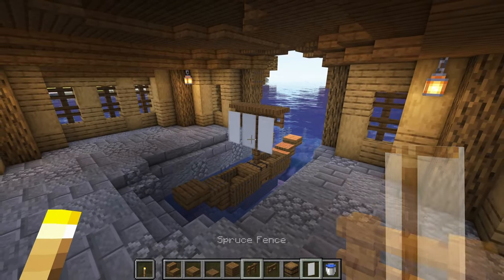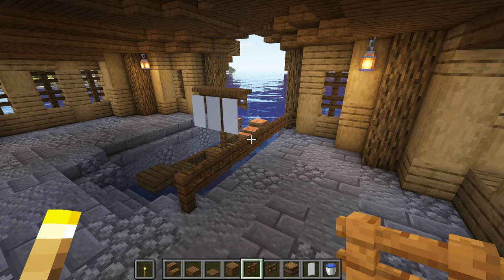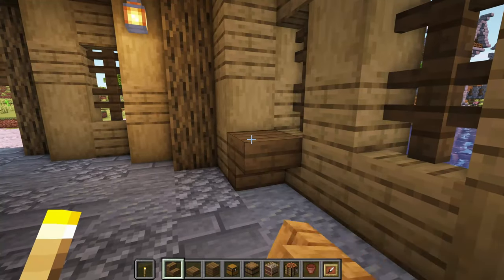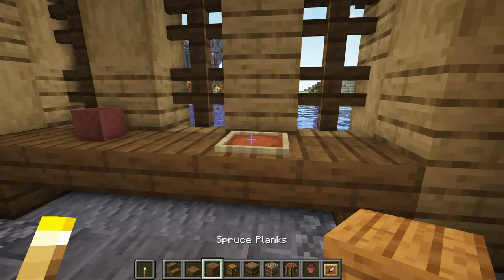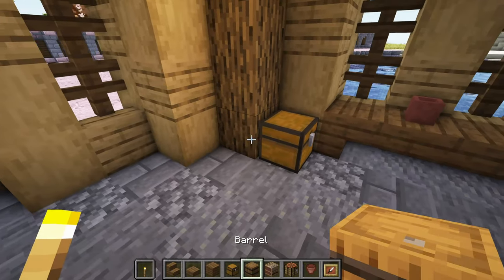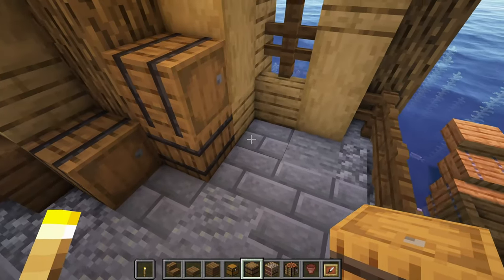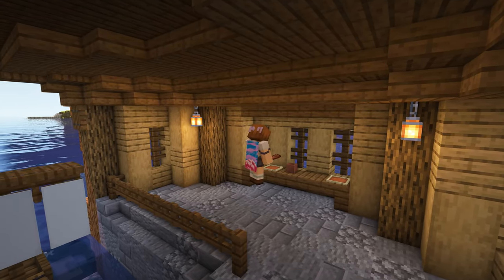And that's the boat completed. On each side of the gap, add a spruce fence with fence gates going all the way across like this — do this on both sides. At the side, make a table using upside down spruce stairs and slabs, just like this. Then decorate this with an item frame and a couple of flower pots. In each corner, add some randomly stacked barrels and chests with a crafting table too. Then do the exact same in the opposite corner to finish this side off. Finish off the build by doing the exact same on the other side, but add a loom instead of a crafting table here.